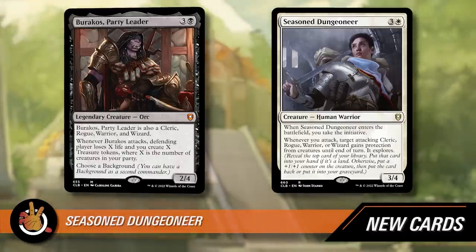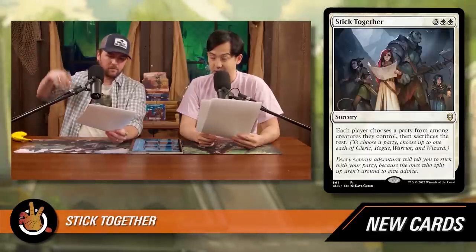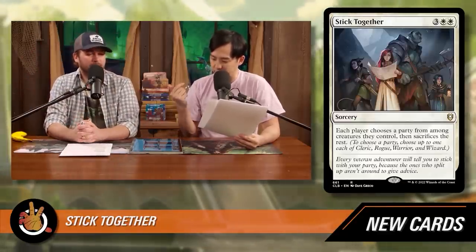Next up is a brand new board wipe tied to the party — Stick Together. It's three white white for a sorcery. Each player chooses a party from among creatures they control — up to one cleric, rogue, warrior, or wizard each — then sacrifices the rest. If you have a full party of four creatures and cast Stick Together, everyone else loses everything except their party members. This could be a very one-sided board wipe specifically in this deck — there's a chance you keep four creatures including your commander, and everyone else loses everything.